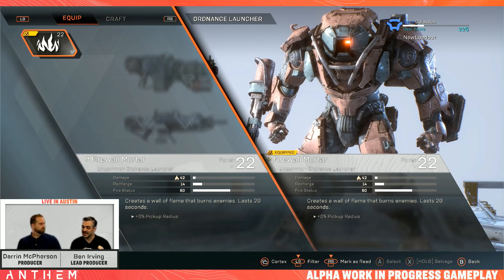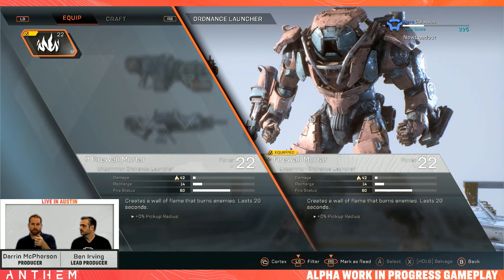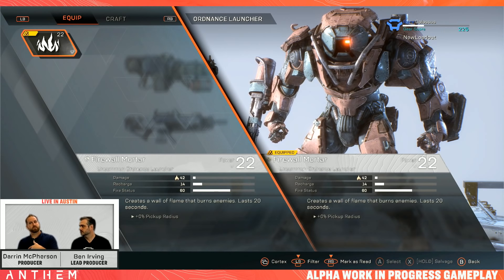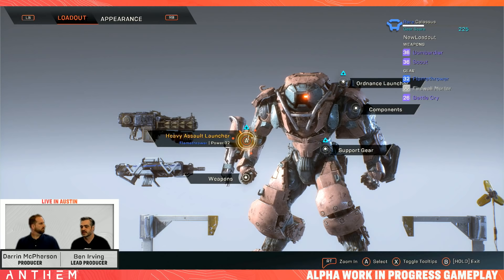When you see 0% pickup radius, that's obviously not the actual number. So — there is a thing that says 0% pickup radius — what is that? That's an inscription. Each item above common rarity — so uncommon and above — will have a number of inscriptions on them. These are stats with a random range of value. So this could hypothetically be 5% to 10% — you get the item and you get a 7% bonus. There are over 100 different inscriptions you can get on an item, broken into a few pools for organization and balance.